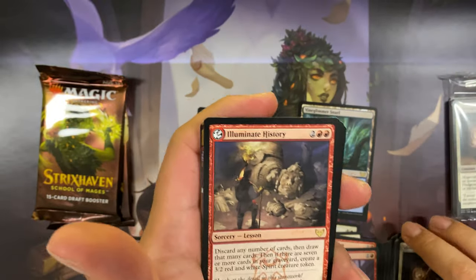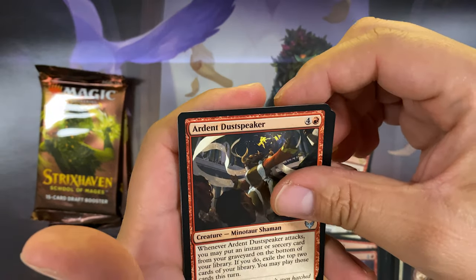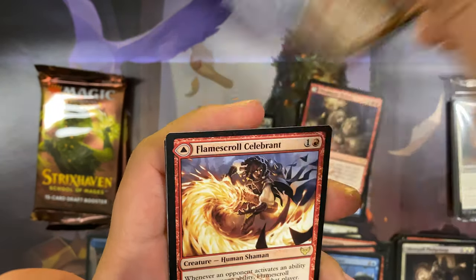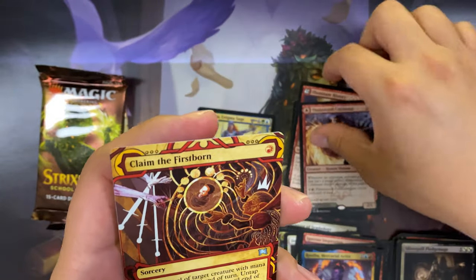Third pack — we're missing an uncommon on this one too. Illuminate History for a rare uncommon, Ardent Dustspeaker, Mentor's Guidance, Ruth Mercurial Artist, and another rare: Flamescroll Celebrant — back side Reveal in Silence. Claim the Firstborn for archive.